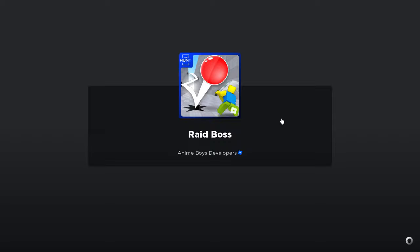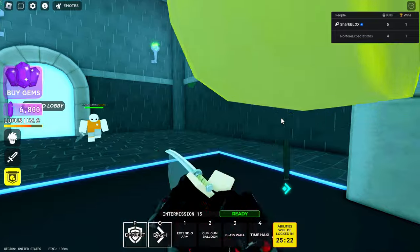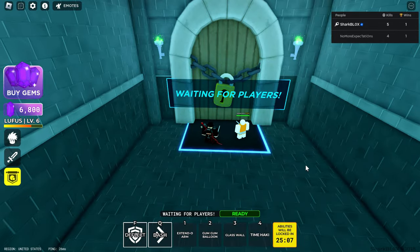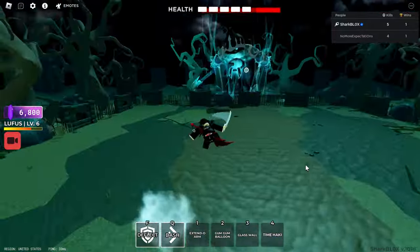If you've never played this before you might find it a bit tricky, but the controls are: press F to deflect the ball when it's flying towards you, and if you need to dash out of the way quickly, press Q. So as you can see here is the Core Blocks boss.